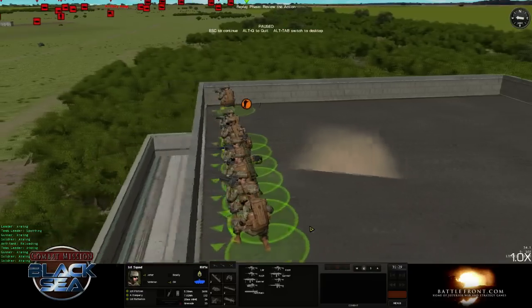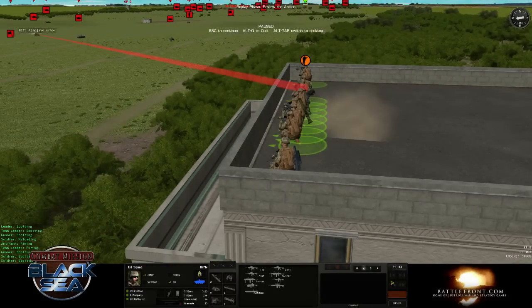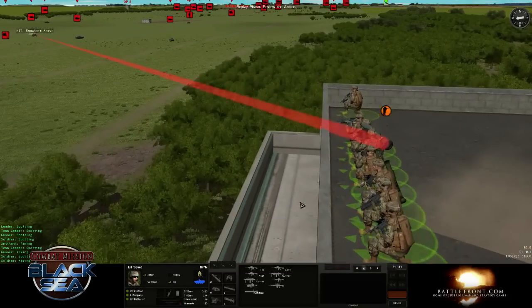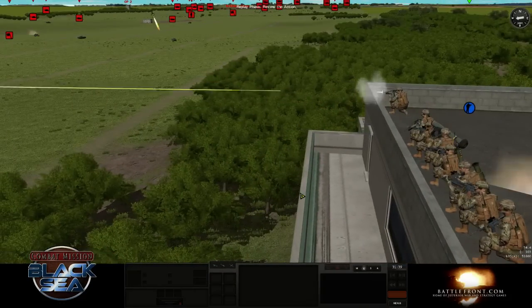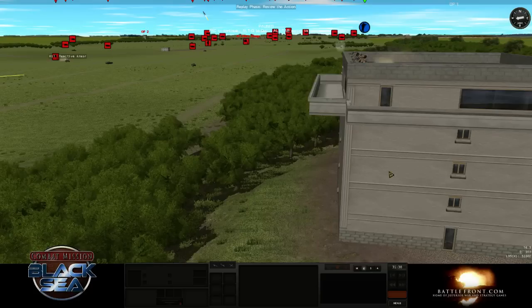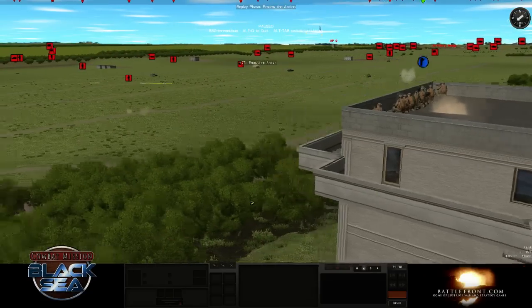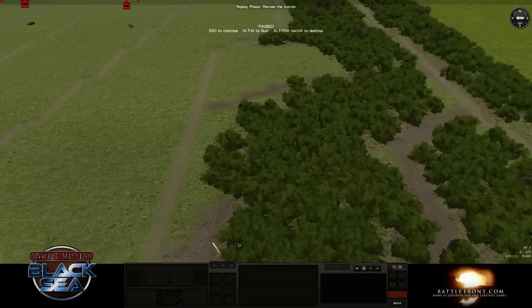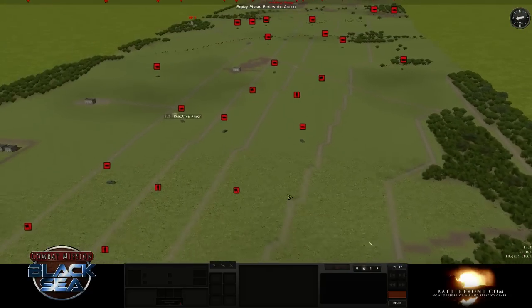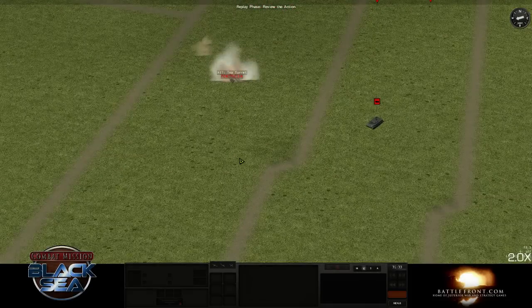The Javelin has a two-stage motor — it pops out of the tube for a second and then engages the main motor. This is useful because you can actually shoot it from inside buildings, since it doesn't engage the main motor and cause fumes until it's already outside. And then, unlike most weapons, the Javelin actually goes upwards and then dives down, so it always hits the vehicle where it's most vulnerable.